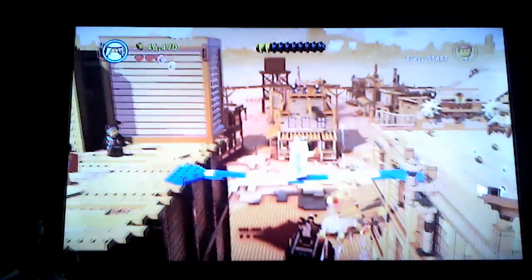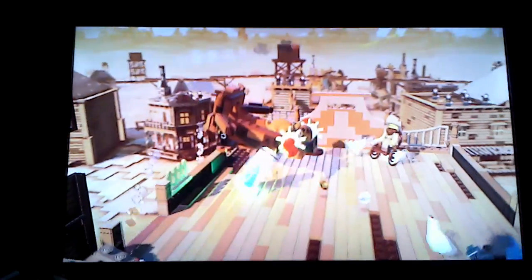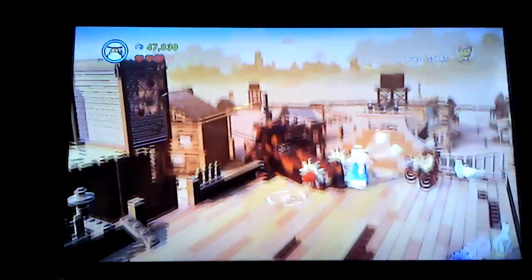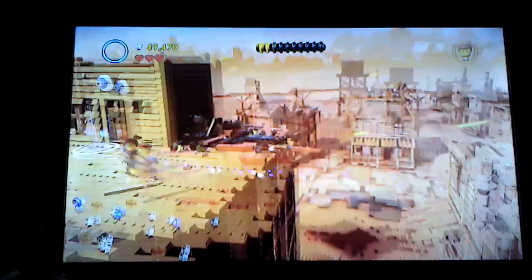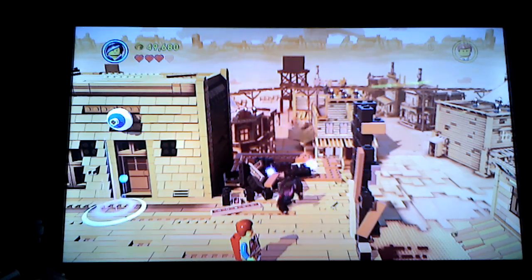And Wild Style needs to build this. And Vitruvius needs to do this - and Vitruvius needs to do that - and wind that. Pull that back and make all these bricks fall, and chase Bad Cop away. Excellent! And Wild Style can build this. Major teamwork in this level, man.